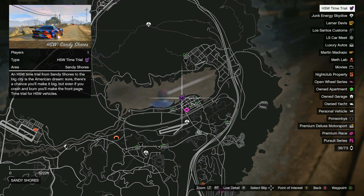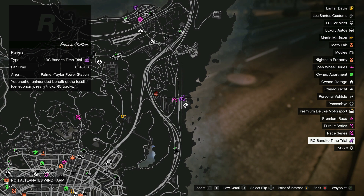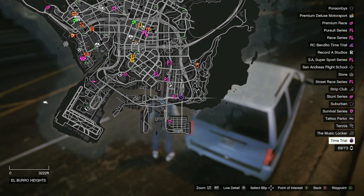There's one more thing to cover: all the time trials for this week. The new HSW time trial is located at Sandy Shores, the new RC Bandito time trial is located at the power station on the right side of the map, and the new regular time trial is located at its marked spot as well.